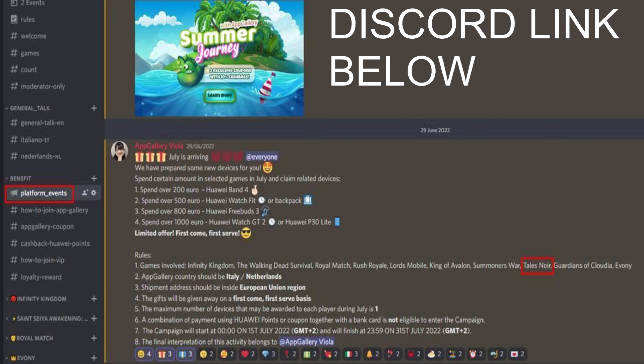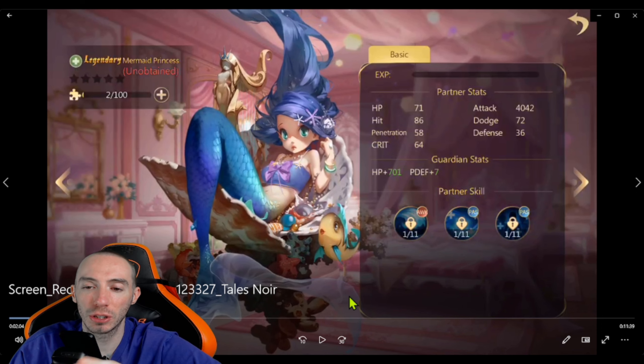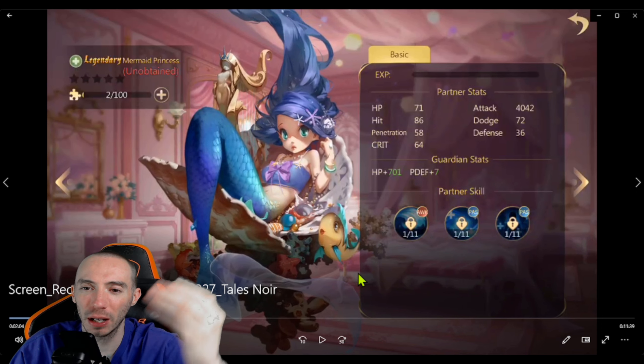App Gallery is also having a device giveaway for users who have a shipment address in the European Union region. All you have to do is spend a certain amount of money on Tales Noir through App Gallery and you will have a chance at one of these amazing devices for free. Make sure you join the Discord and contact an admin for more details.